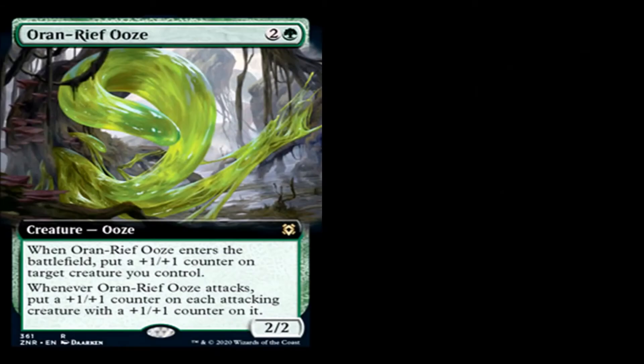Oran-Rief Ooze is 2 generic and a green for a creature — Ooze, rare. When it enters the battlefield, put a plus one, plus one counter on target creature you control. When Oran-Rief Ooze attacks, put a plus one, plus one counter on each attacking creature with a plus one, plus one counter on it. It's a 2/2. I wish it would just say put a counter on each attacking creature regardless, but you have to be playing plus one, plus one counter tribal, and that makes this card bad. Probably not going to see play.